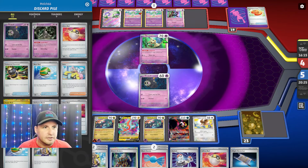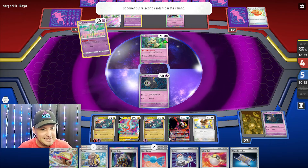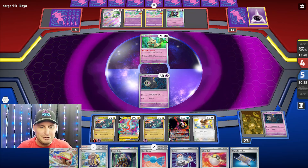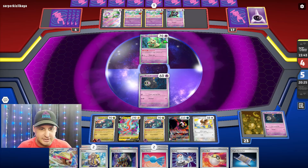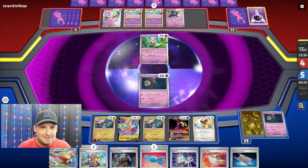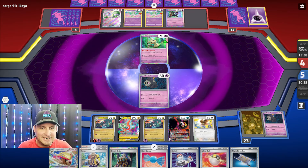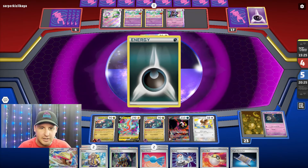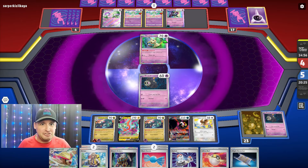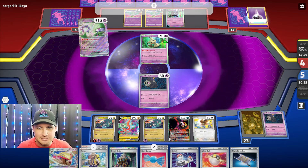I also gotta find a fire energy. This is taking forever - unless they just go after my Pidgey again. I can get my Dragapult, I can also Arvin for another Ultra Ball and get my Dustclops, take two prizes. I'd have to get rid of their Monkey Dory because then they couldn't hit 320. I guess this is why nobody wants to play against Gardevoir. Make a decision, even if it's wrong! Psychic Embrace - finally, here we go.